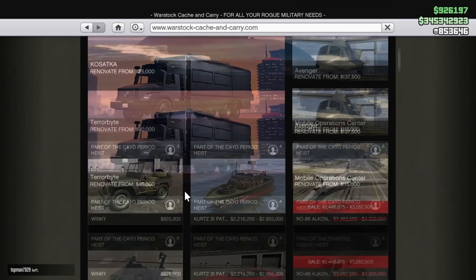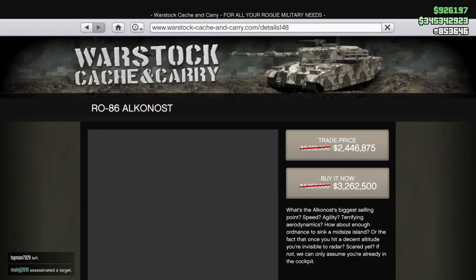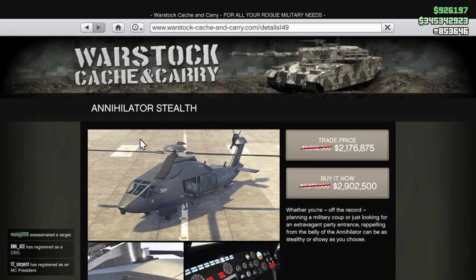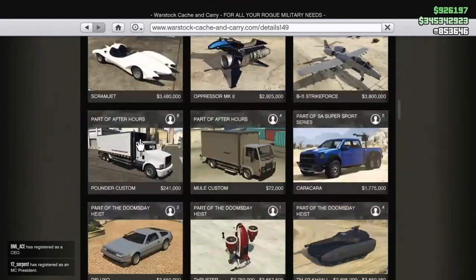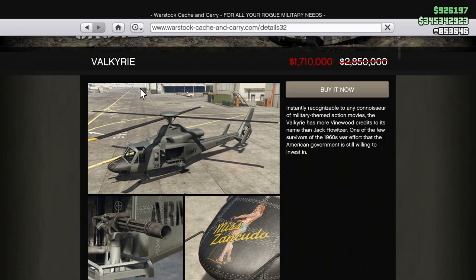Pretty good cars, not great but okay. Over in Warstock this week we got three vehicles on discount: the RO86 Alkanos and the Annihilator Stealth — both recently released with the Cayo Perico Heist — as well as the Valkyrie, all on sale about 25 to 30% off.